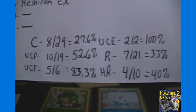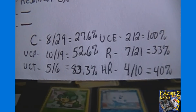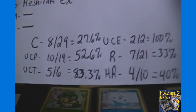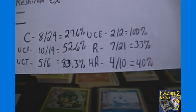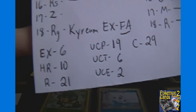Here's how it all breaks down: 8 out of 29 common reverses, 10 out of 19 uncommon Pokémon reverses, 5 out of 6 uncommon trainer reverses, 2 out of 2 uncommon energy reverses, 7 out of 21 non-holo rares in reverse form, and 4 of the 10 different holos. I just wrote down on the side how each one did.